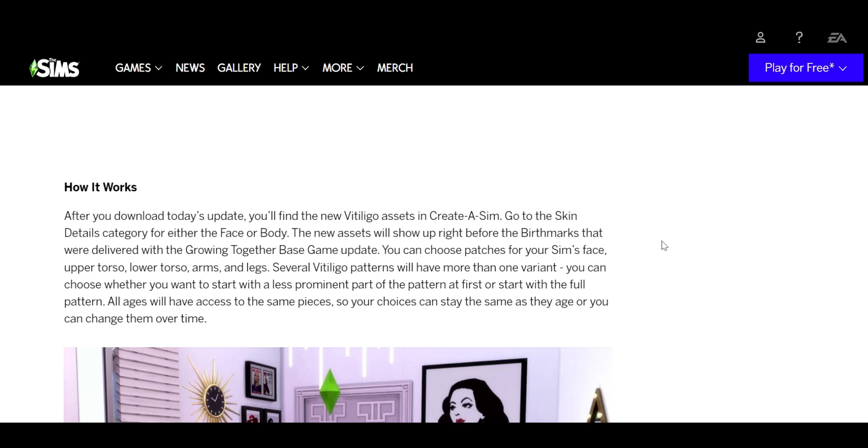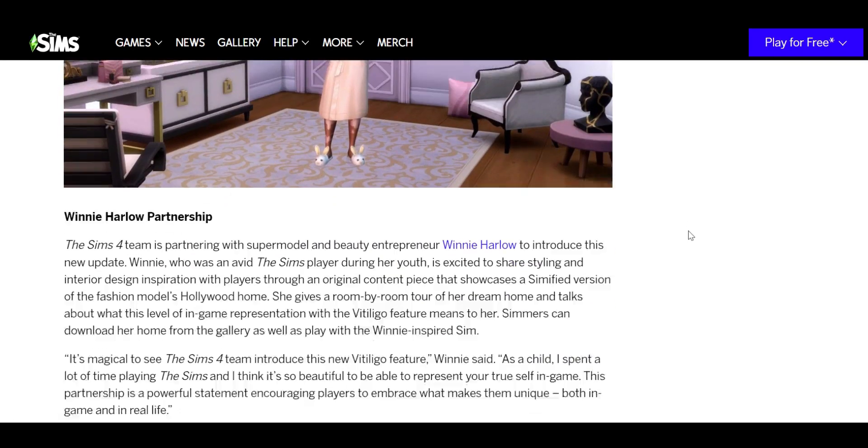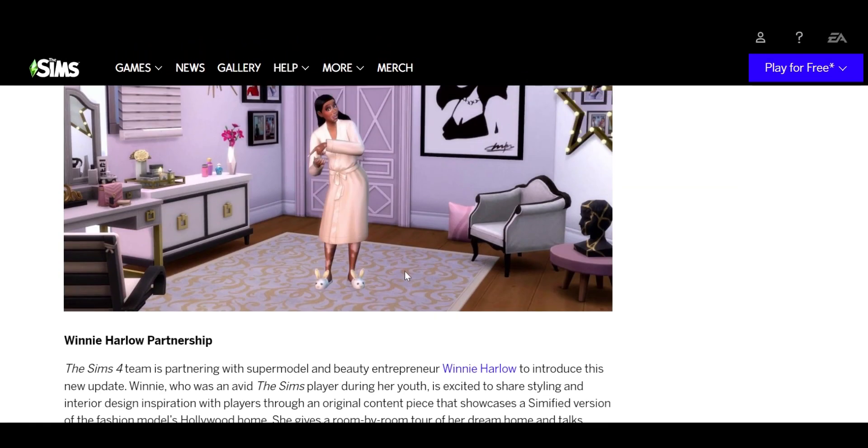All ages have access to the same pieces, so your choices can stay the same as they age, or you can change them over time — which is realistic. They also partnered with Winnie Harlow, and you can download her and her house in the game. She's someone who has vitiligo, and she talks about how grateful she is for this opportunity and what it meant to her growing up.